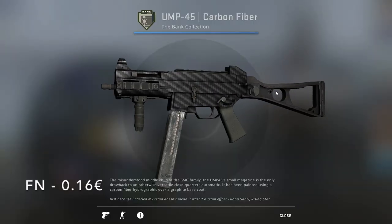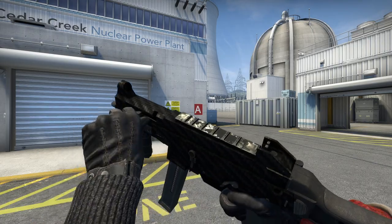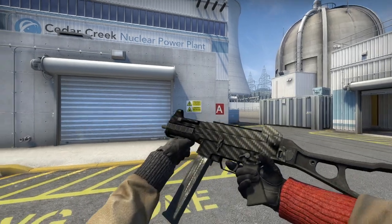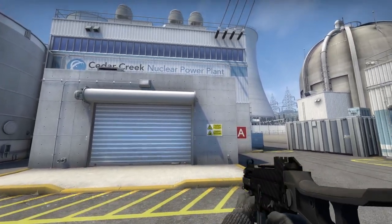There aren't many good-looking cheap UMP skins, so I just went with the UMP-45 Carbon Fiber from the Bank Collection, going for 16 cents. There's really nothing to say about it — it's carbon fiber, it looks good, it looks like a race car.